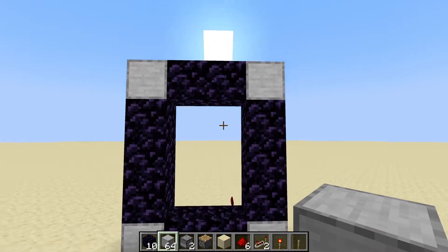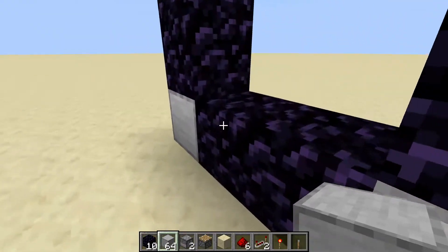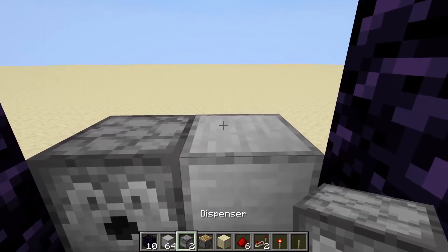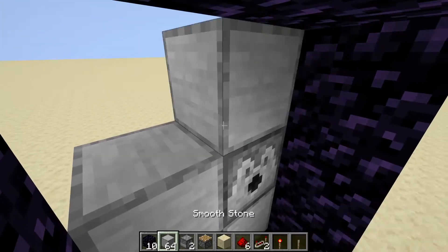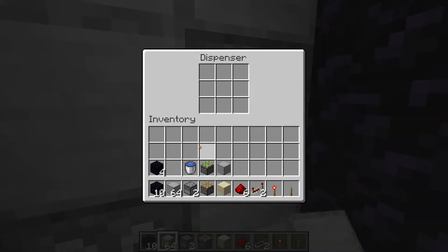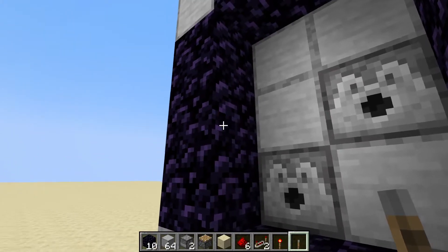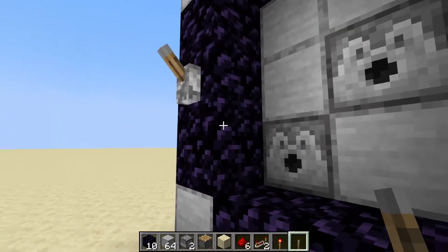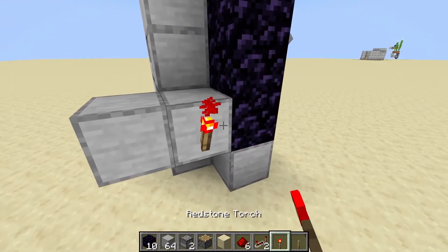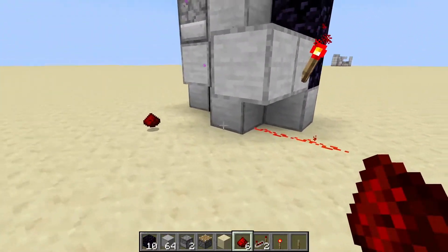So now to actually build it, you will need the portal frame, which is 3 blocks tall and 2 blocks wide. The first thing we are going to do is place a block right there, then place a dispenser, and place a block here and a dispenser, and then continue filling in this whole area. Then place the flint and steel in the bottom left dispenser and the water in the top right. Then place a lever on the second block — so the middle block height-wise. Place 2 blocks underneath it, a redstone torch, and redstone going in — which will ignite the portal, because it is going into that block.